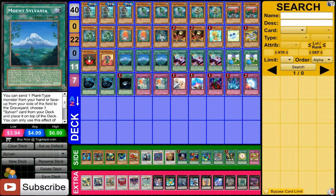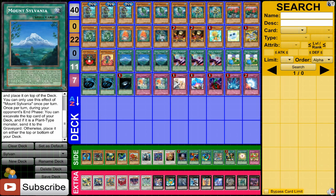Now for the spell cards. Mount Sylvania is very important for Sylvans because it has two really, really good effects — allowing you to load your graveyard from your hand in order to do what you need to do, and on top of that, setting up the deck to activate whatever effects you want, which is really crazy. You can also excavate at the end of your opponent's turn, which is really, really nice. Two really good effects allowing you to set up what you need to do.